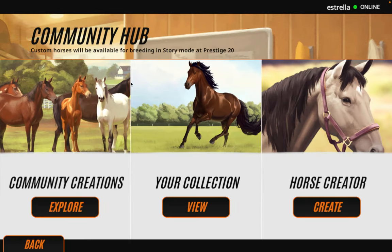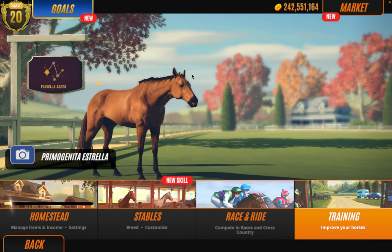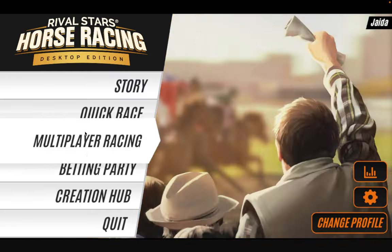If you haven't watched the 'I create my real life horse from Rival Stars' video, this is the horse I created — basically this is my horse, as close to my horse as I could get. She needs a mate, so I thought we would find a stallion that we will buy and breed with today. I don't really have any stallions in mind.